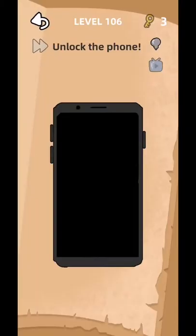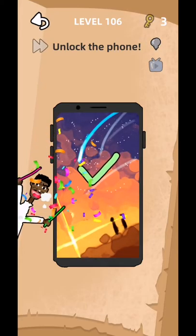Level 106 to 110: unlock the phone, just press this side button, and level complete.